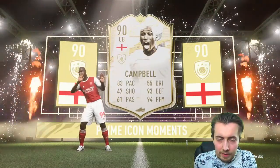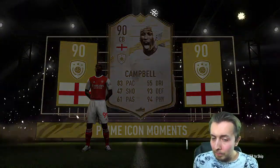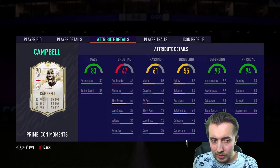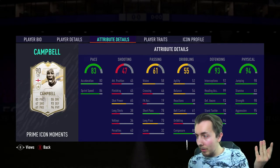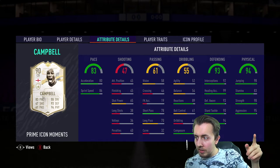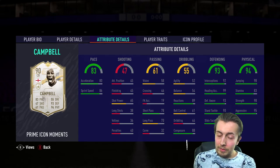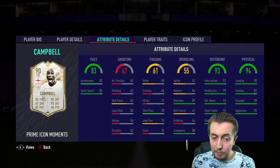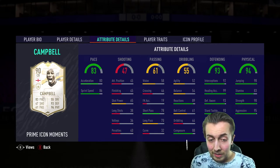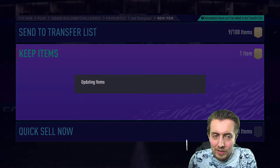He's had a plus one overall, plus four physicals, and plus ten in jumping — so 88 jumping on his prime. Look at those defensive stats: 92, 99, 93, 90, 94, 95, 98, 83, 98 — mental. You put an Anchor on him and everything is just insane. A mental looking card going straight into the club, very happy with that.